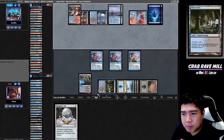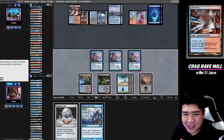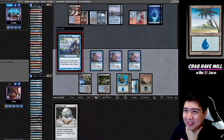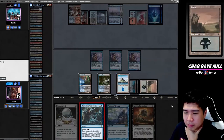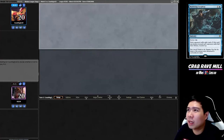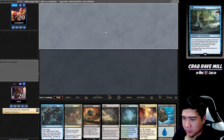Snapcaster bolts us, but I'll gain three life and just need a land. Visions of Beyond — come on baby! I think the deck works just fine. We're playing a fetch land — Scalding Tarn — let's go!